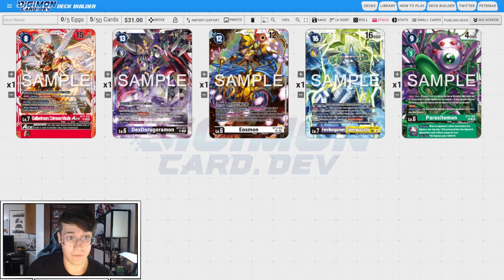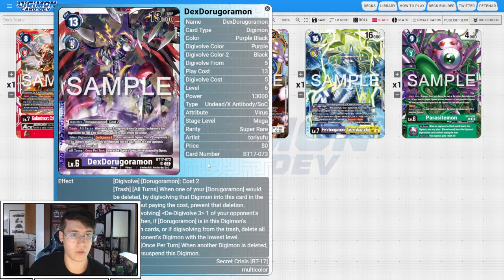The second card I'm really excited for is BT17 Dex Dorugoramon. This digivolves on top of Dorugoramon for two; otherwise it digivolves on a black or purple level five for five. This new support has two ways to play: the better way is SOC tribal, where you take the Lugamon bottom end and mix it with the Dex Dorugoramon top end — more resource efficient, with two AGs you can play with that engine rather than just the one Kosuke. I'll probably be playing Dorumon tribal though; it's more fun and more my flavor.